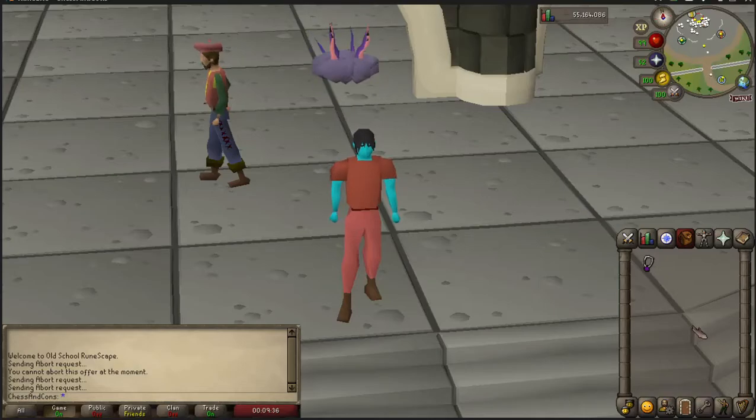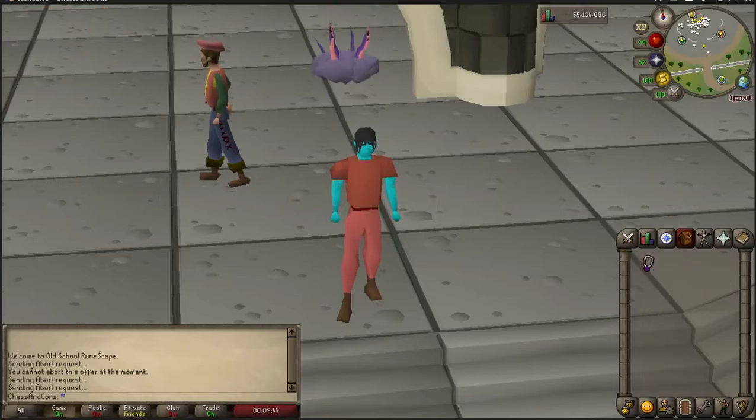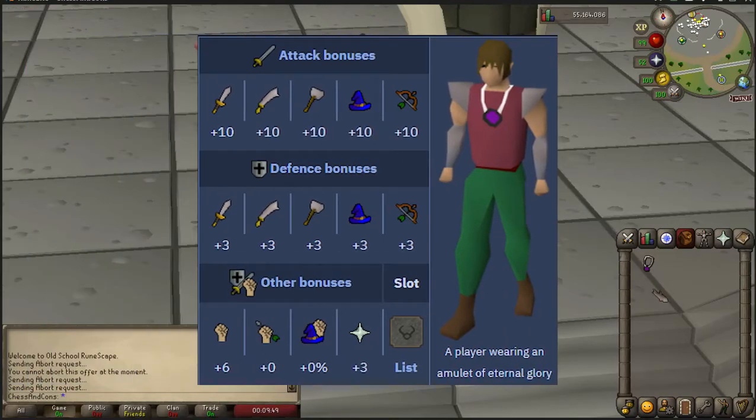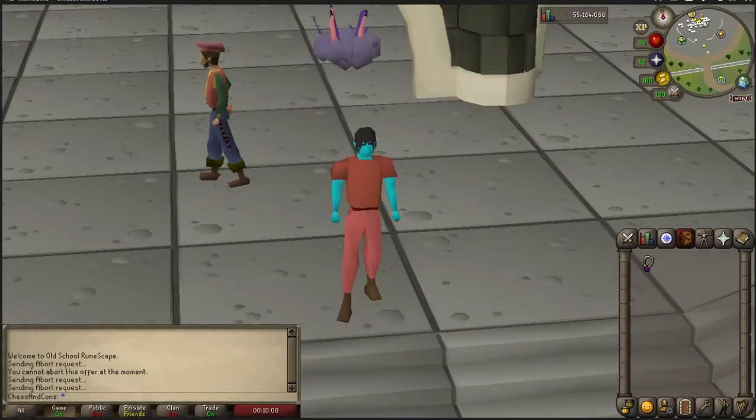In this video, I'll be telling you all the things you may want to know about the Amulet of Eternal Glory. The first thing is that it has the exact same stats as a regular Amulet of Glory — nothing has changed about the stats. It has the same effect when mining that it will increase your chance of getting gems.